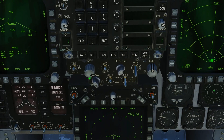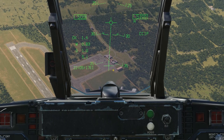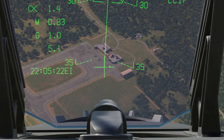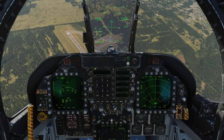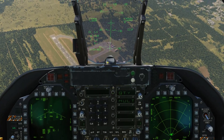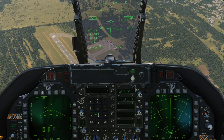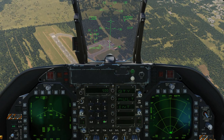I'm going to lower the brightness of the HUD symbology. Here we are with a single bomb selected — this is where it's going to impact if I press the pickle button right now. Now let's see what happens if we choose more than one bomb. Let's go to the UFC and select a quantity of 4, and we'll set an interval of 500 feet. Look at the cross.